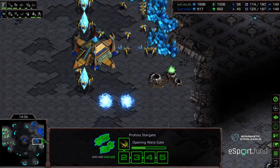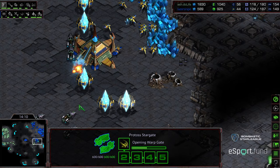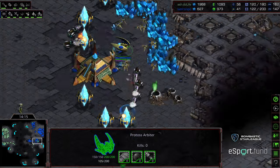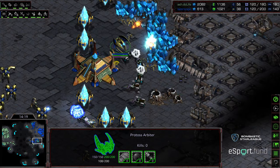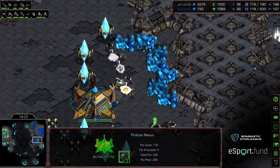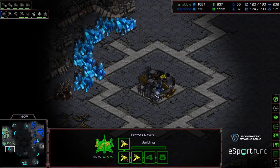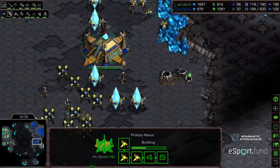He can also go ahead and get another stargate down and get that critical arbiter stasis energy up. Some vultures are able to sneak in — good cloak to try to save some probes, but there's a Comsat, not going to save a lot of them. I like Duelife doing this backstab attack. That's going to cause this natural expansion to get flooded — first of all, distraction, which is buying Duelife some time, and also keeping these units back at home base rather than dealing with this natural expansion that's being taken, very much exposed. Also doing some economic damage.